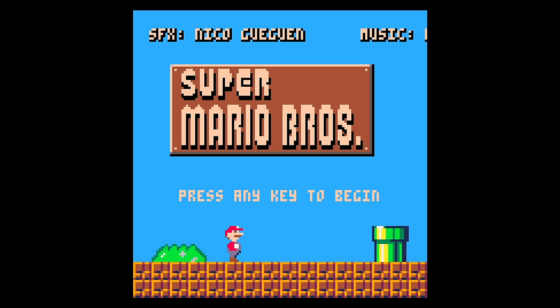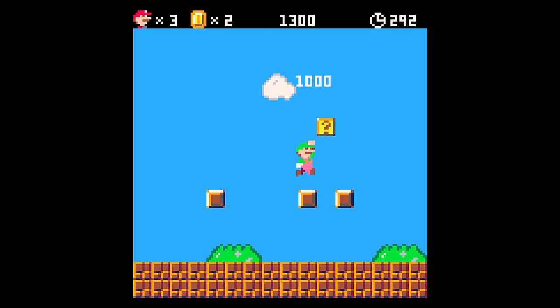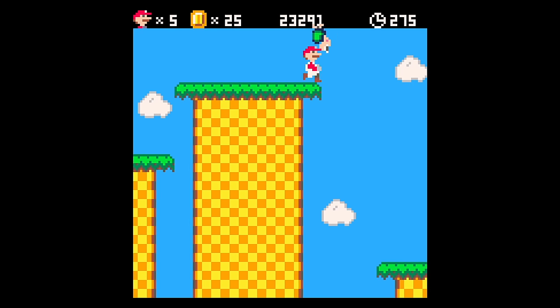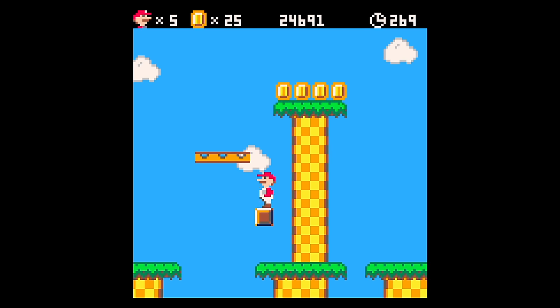Next, let's check out another demake of the original game. This is Super Mario Bros. for the Pico-8. If you're unfamiliar with the Pico-8, it's a fantasy console — a system similar to an emulator, but for a console that never really existed. Pico-8 imposes artificial limitations: limited colors and sounds. Like all retro programming, it's up to the coder to work around these limitations.